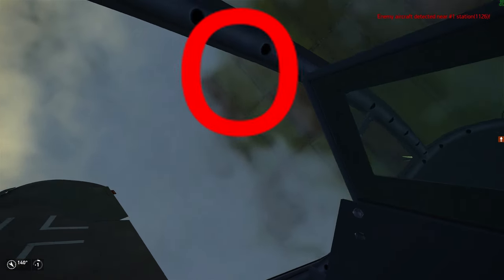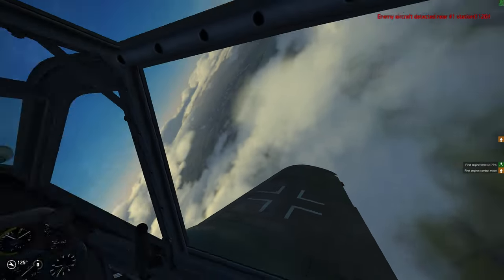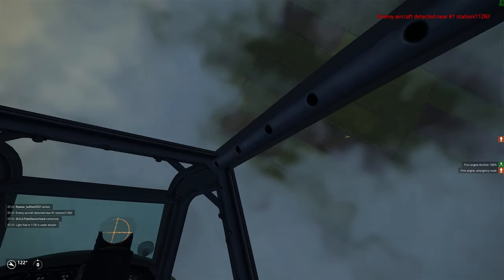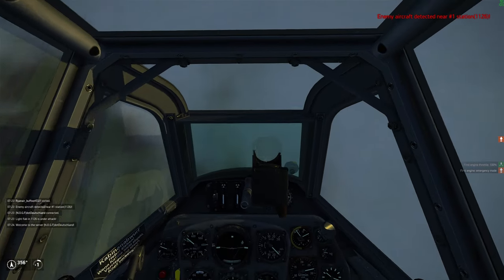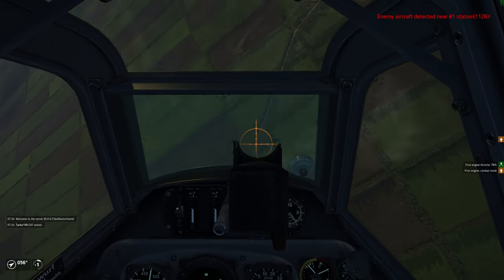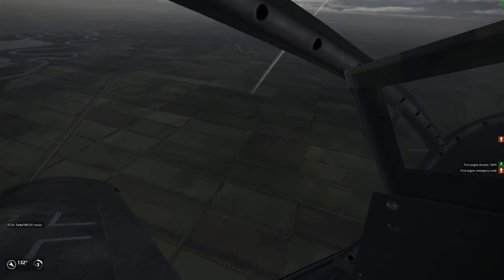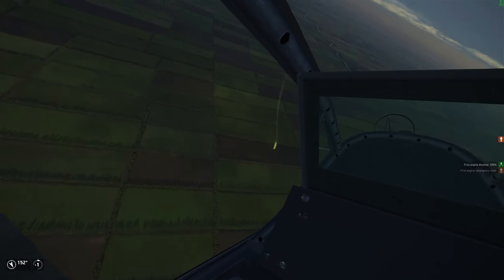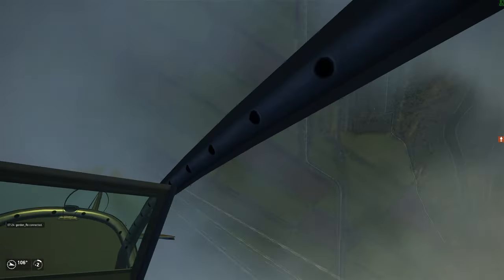This guy is struggling to keep up. When I reach the top of my climb — which I probably could have ended a little bit earlier, I didn't have to stall as much — I roll over and come down on him. Even through the clouds, you can see reflections a little bit, especially propellers. I come down on him and put some 30s into him. What I should have done is been more careful and climbed immediately away. Instead I looked at him to see if he was actually dead, and now he kind of has a solution on me. But the climb right here bails me out.